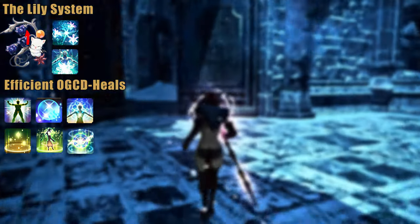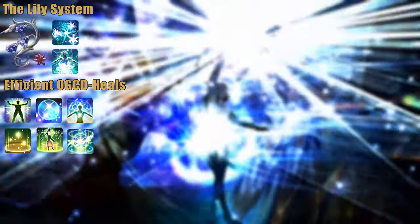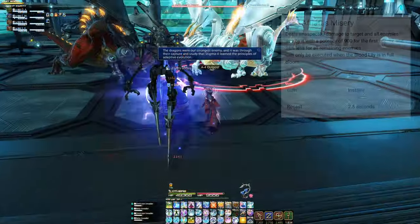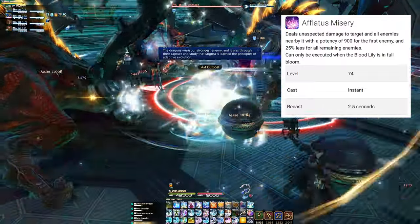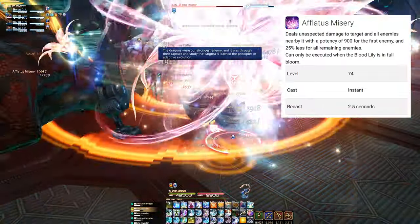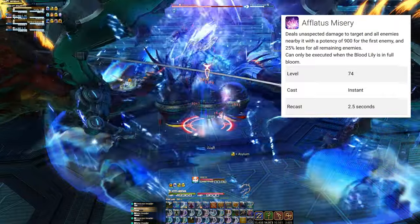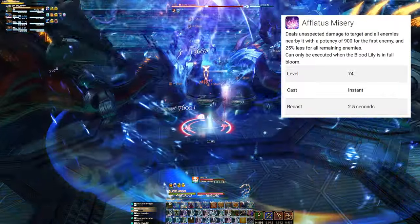Let us take a closer look at the basic idea behind the Lily system. You gain one stack every 30 seconds you are in combat, which you can then use to cast powerful Lily spells — a group and a single-target heal. When using these three times, Aflatus Misery can be used, which is a super powerful spell causing an insane amount of damage to the target and targets around it. Use this when ready, or if you know multiple enemies are coming together soon, wait a short moment and get the full benefit of AoE devastation.